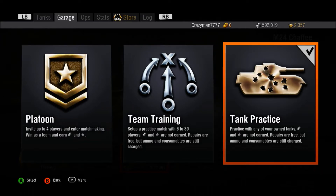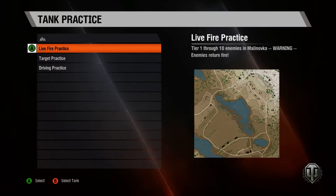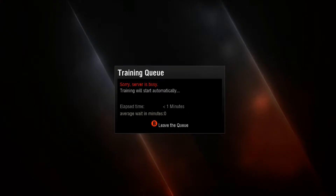Platoon is the only one where you can earn XP and credits; the other two you cannot. It's basically just training. We're going to look at the new AI mode — I'll try out the new Chaffee and look at live fire practice.